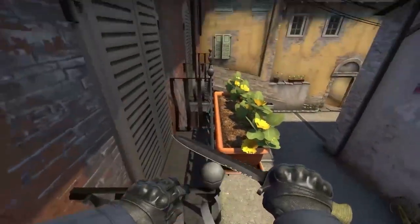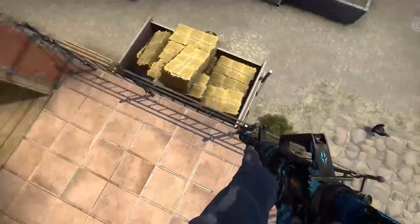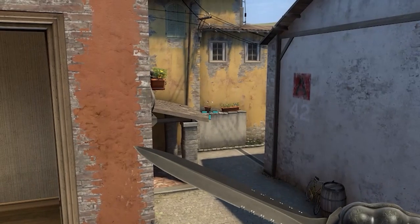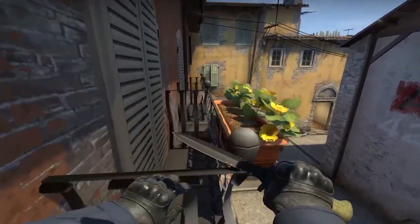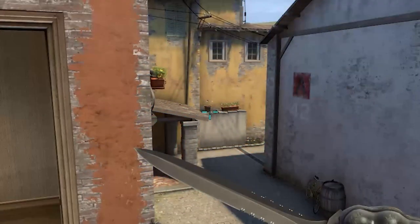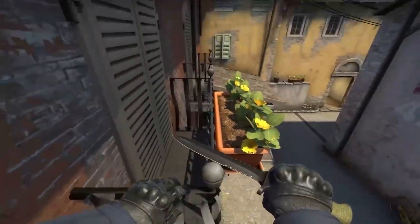Jumping on the balcony is easier than you think when you use lineups. Get on the rails and look for the third shadow with the ball and aim at the first flowerpot's bottom right corner. Run and jump when the corner on the left is about to disappear. For players using a 4:3 aspect ratio, jump after it disappears, or without moving your mouse jump until you reach the end of the flowerpot.